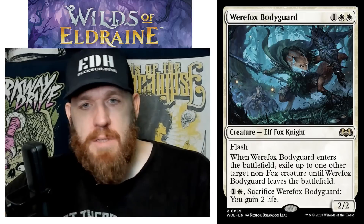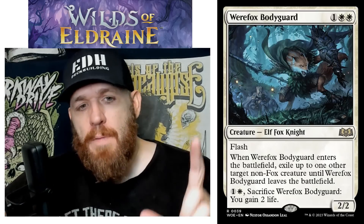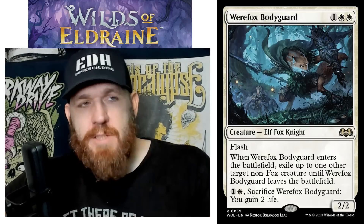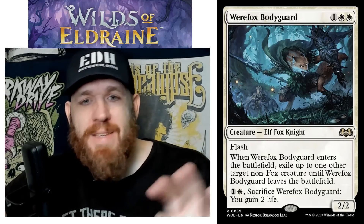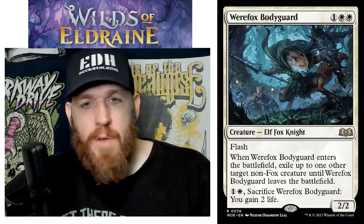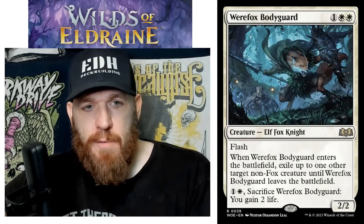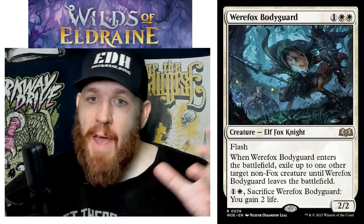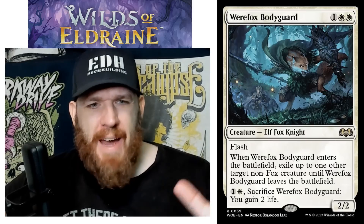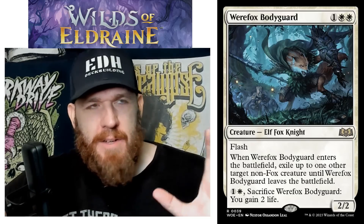I flash it in, exile that Blightsteel Colossus that's attacking me, and save my life — it's going to stay exiled as long as I can keep Werefox Bodyguard on the battlefield. The other thing I can use this for is saving my own creature. Someone's casting a board wipe, I want to save my commander — I flash this in, exile my commander, Werefox Bodyguard goes away, and my commander essentially survives. Also, because you can sacrifice it to its own ability, it lets you bring that thing back whenever you want.